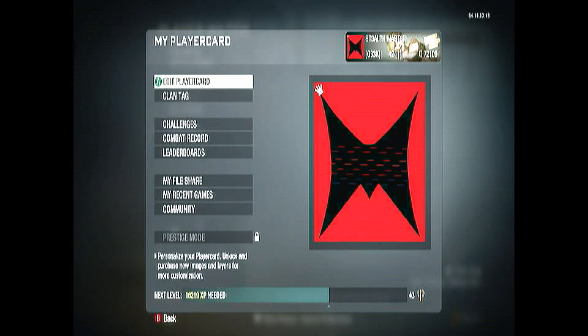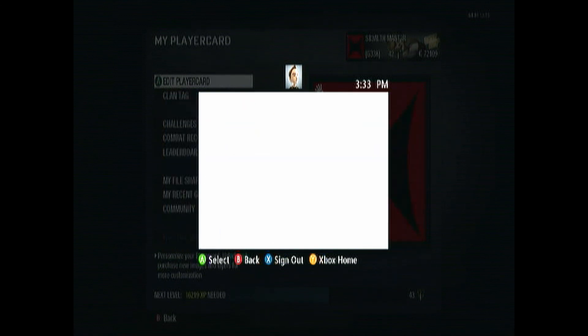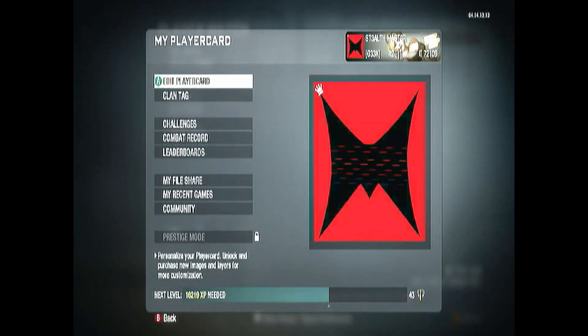If you guys want to join the clan, send me a message via YouTube or Xbox — either one, I'll answer them all. I check my messages every day when I get on. I hope this video helped you guys out. Stay tuned to see how to make my Machinima logo emblem for Call of Duty Black Ops. Until next time guys, don't forget to subscribe, rate, and comment. Peace out.